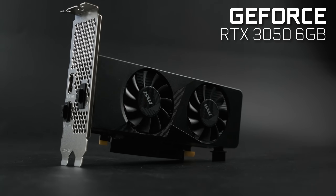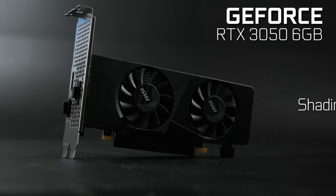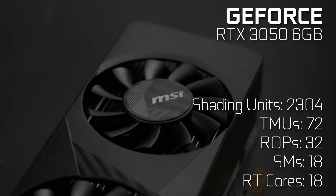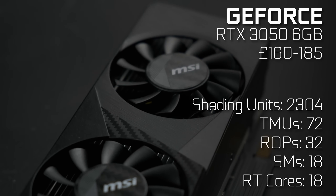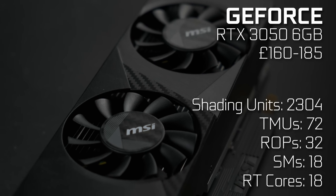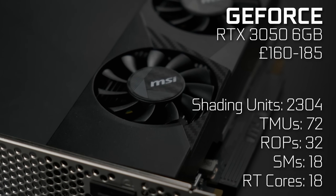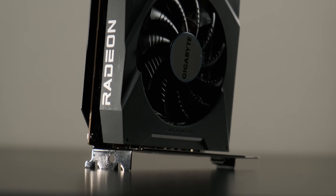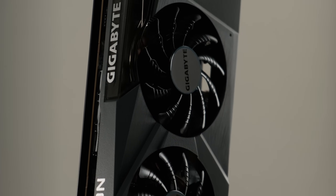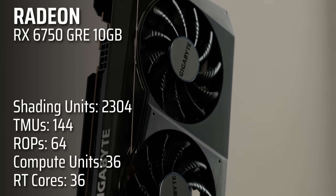The RTX 3050 6GB is the cheapest RTX GPU on the new market, and it's also the worst RTX series GPU ever made for desktop. It costs about two to three times as much as a used 6GB 1060, and is priced on par with something like a used RX 6600 or RTX 2060, both of which should perform a little better in this scenario. What I do have is the 10GB RX 6750 GRE, aka the RX 6700.